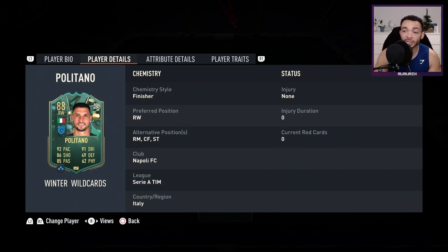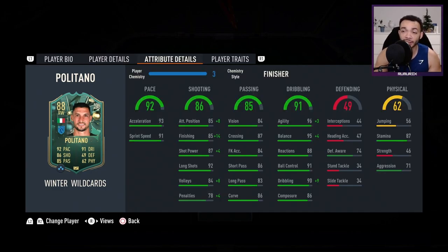His club is Napoli, so he's got the Serie A and Italian links. I've stuck a Finisher on him just to get his finishing as high as possible, so his acceleration remains the same at 93 and sprint speed at 91. He is the explosive accelerate type.